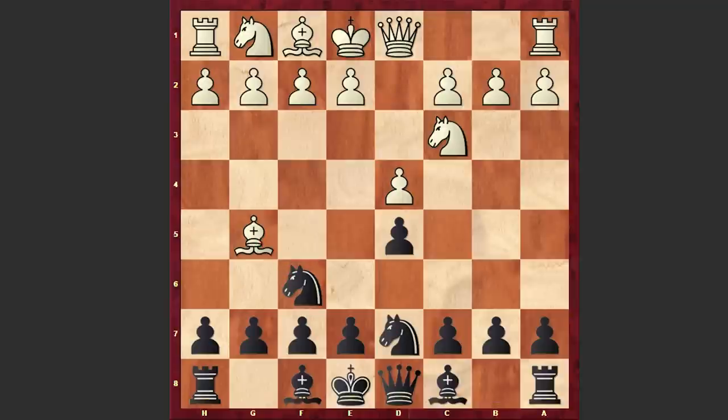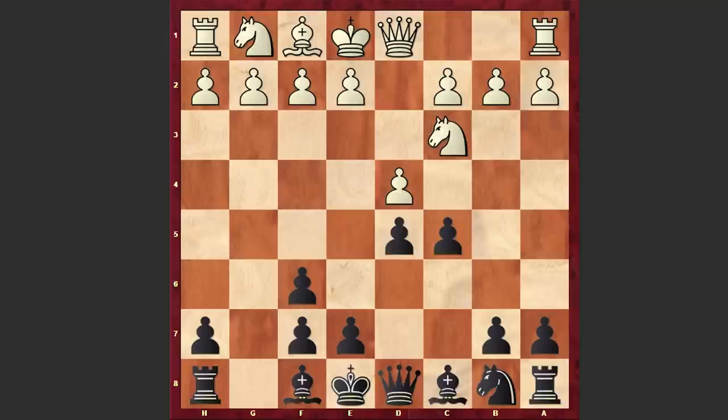Black can act against that threat, or Bf5 is also playable, but in our game we have c5. Gligoric is inviting white to capture on f6, which was played in the game: Bxf6, gxf6. Gligoric is recapturing on f6 with the g pawn. Later he will fianchetto the dark-squared bishop, and that bishop can successfully safeguard the black king.